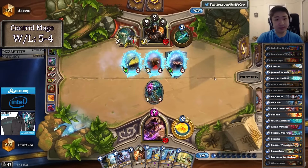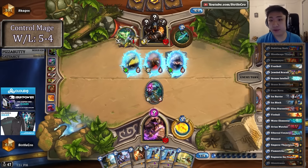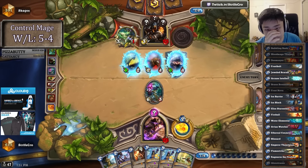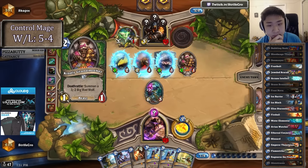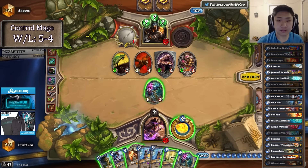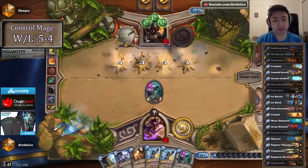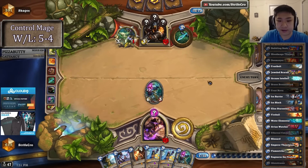That's exactly what I was hoping to get. Also it's expensive for him to use Bow because it's 3 Secrets — he wants to snowball his Bow, but it's hard for him not to leave my guy up. I'm not going to attack; it's just to get so many charges of Bow. I'll wait for a better spot.